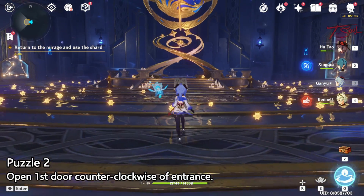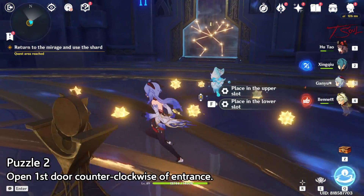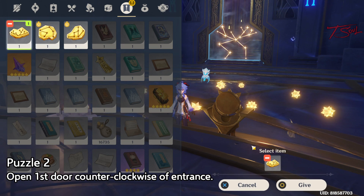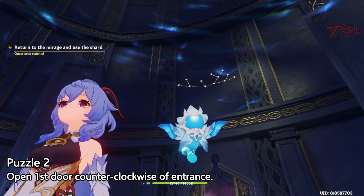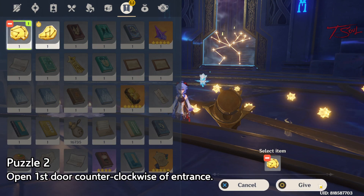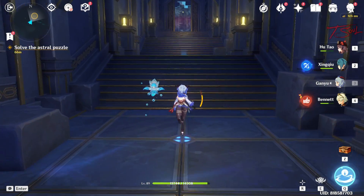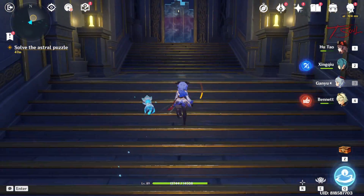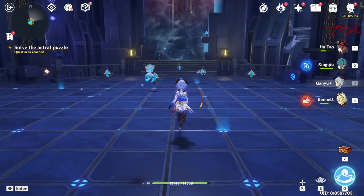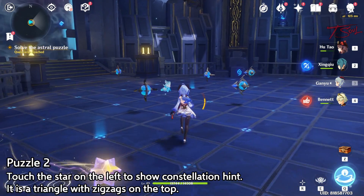The next time you return back to the domain, we'll be opening a different door. This time it will be the first door on our right. The upper shard is the one that looks like a tree or crazy antlers, and the bottom shard looks like two legs. Go ahead and place those in and head into the new room, where we'll have another constellation puzzle.